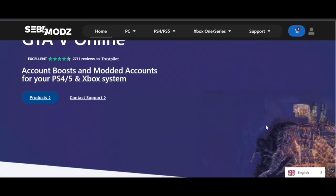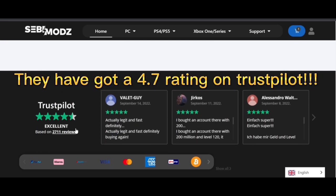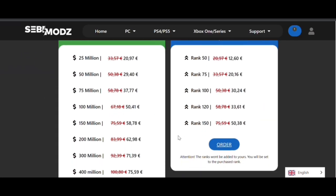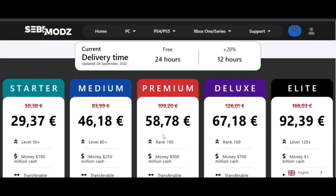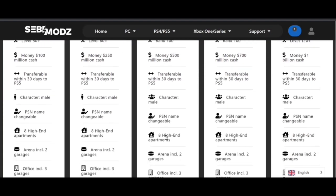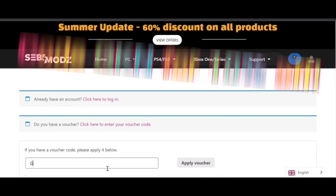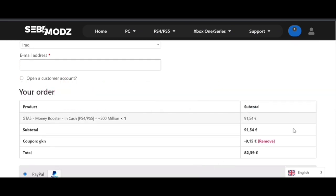This video is actually sponsored by Sebimods. Sebimods is 100% safe, rated 4.7 on Trustpilot, and they have multiple services such as account boost, modded accounts, and modded packages. Their prices are super cheap, as shown on screen. They also provide for both old gen and new gen, and if you use my code GKN at checkout you'll get another 10% off, and it would really help me out. But now without further ado, let's get straight into the video.